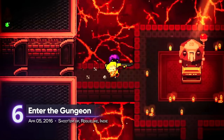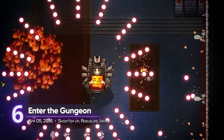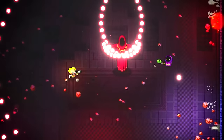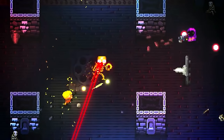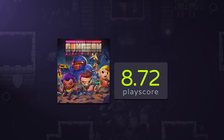6. Enter the Gungeon. Devolver Digital's sanctuary of easter eggs, pop culture references, and a crap ton of firepower. The Gungeon shenanigans are best experienced with a partner in local co-op. Together, survive the relentless hordes of the gun dead and find the gun that can kill the past. It receives a playscore of 8.72.